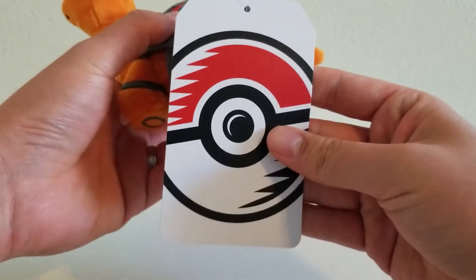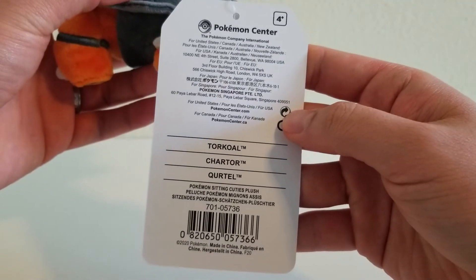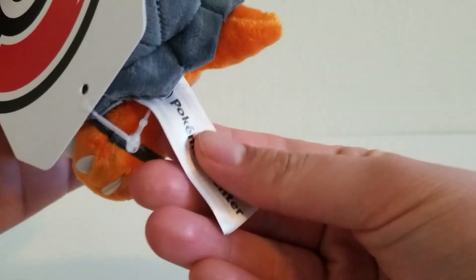Lastly, we have the tags. There's the front tag. Turn it around and you can see the Torkoal Sitting Cuties plush tag. And of course we have the other set of tags on the side for Pokemon Center — there are three in here.